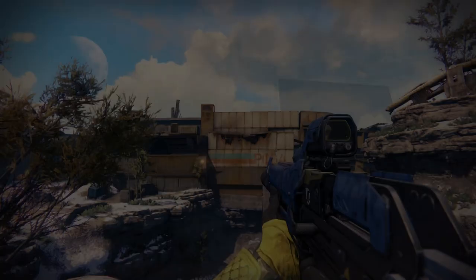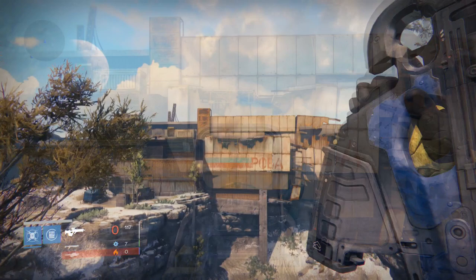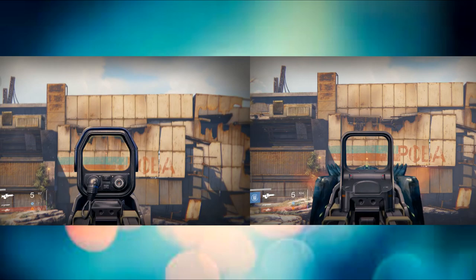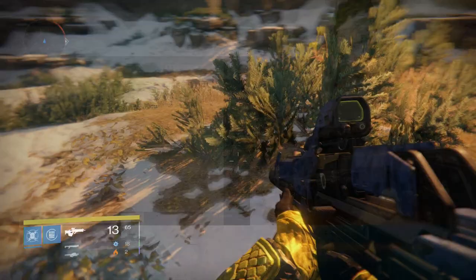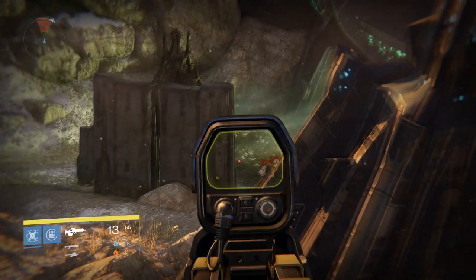How much faster? You can see here I'm comparing it to the Salvation's Edge, one of the slower shooting scout rifles. We've got the High Road Soldier shooting, then we switch to the Salvation's Edge, then compare them side by side. Although the rate of fire difference is slight, it is there — and kills in PvP are decided by the millisecond, so having a faster rate of fire gun that kills in the same four headshots is an extreme advantage.